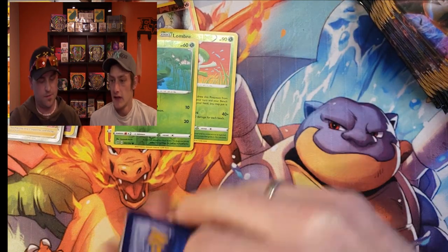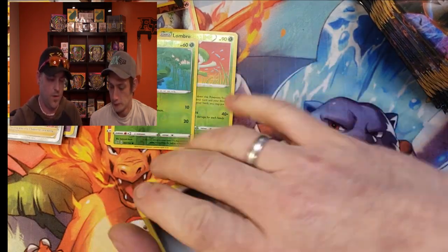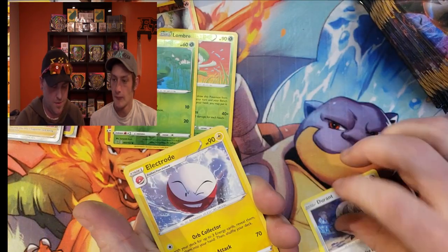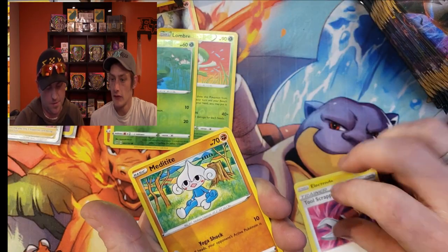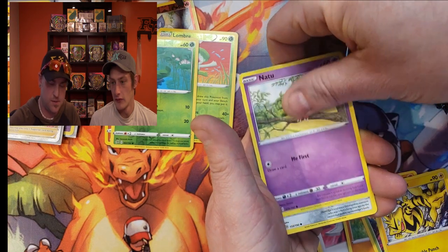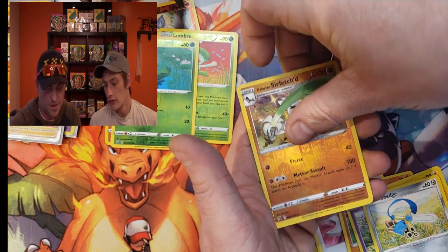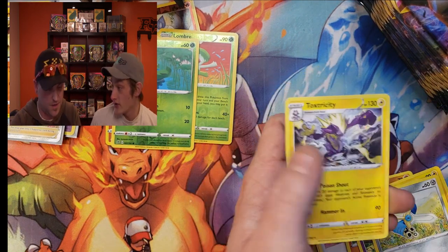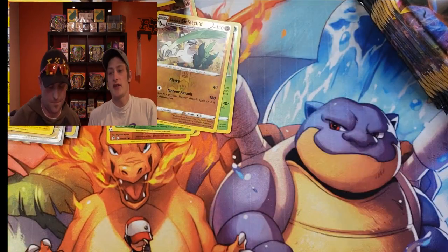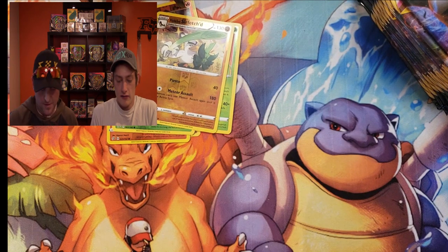Another code card for you guys. We got Metal Energy, Durant, Electrode, Tool Scrapper, Metagross, Grubbin, Electabuzz, Natu, Houndoom Edge, reverse Galarian Sirfetch'd, and Toxtricity. Nothing wrong with Toxtricity — seems to be a fan favorite in this new set.